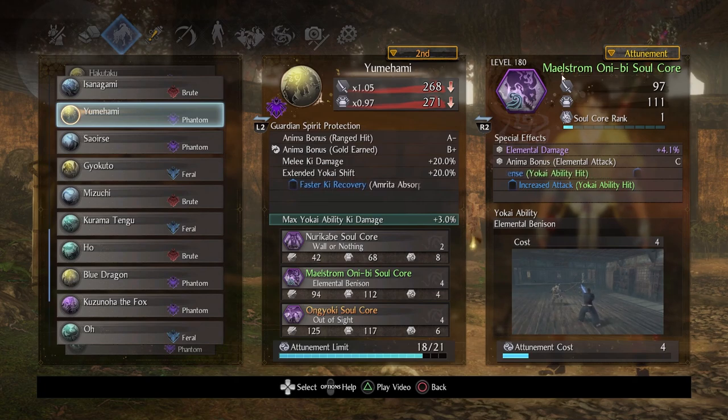Another quick cancel core we're going to have is Maelstrom Onibi. I just picked whichever one I felt like — I found one with cool status effects. For soul core rank, this is the second one you want to boost to rank 30, simply because getting anima bonus elemental attack is great; any time we can more rapidly generate anima is great. This is also like Aberrant Soldier — a very quick cancel core, in fact probably even faster. It can help you seamlessly transition from melee weapon play back to melee weapon play with very little downtime. I picked water because it does more damage, though you can also pick lightning to slow targets down.